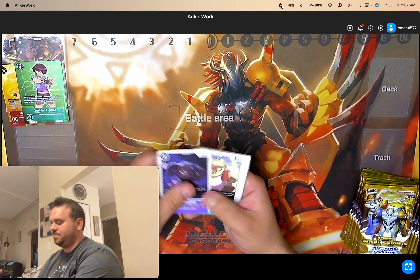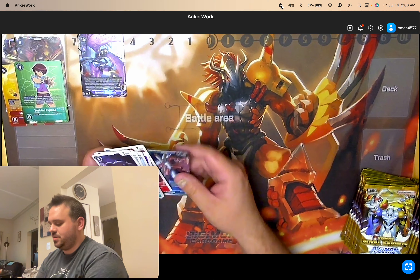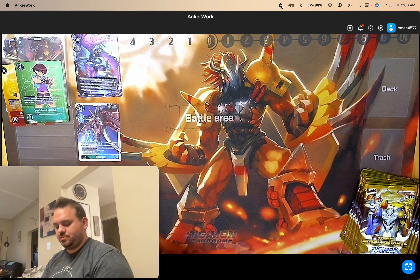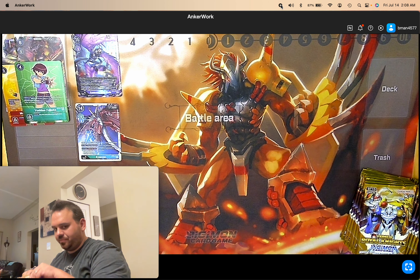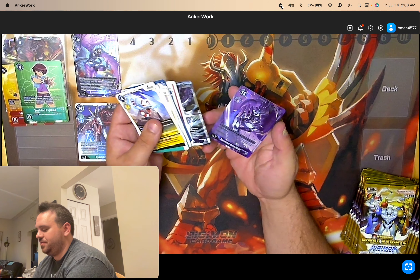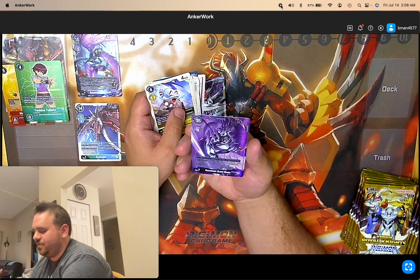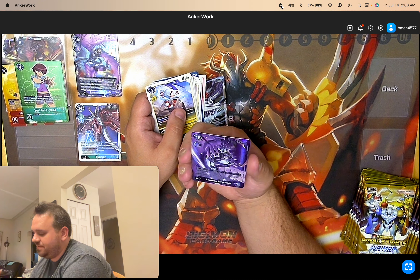Okay, first pack. We have a Ravemon Burst Mode and an Examon Rare. Now so far we have missed two Supers — we haven't got any Rosemon Burst Mode or King Drezel. But we did just pull the alt, a low pull rate Ravemon Burst Mode. I believe this is the low pull rate — I'll have to check again, but I believe that's what that is. So that's really cool.